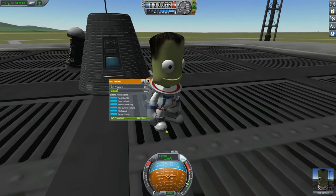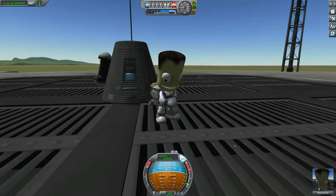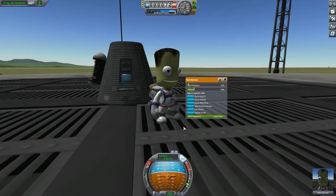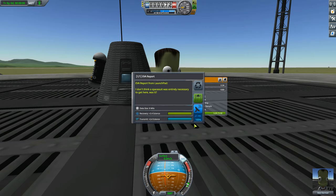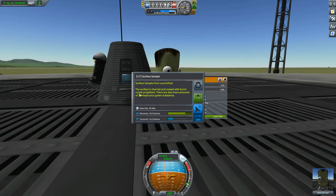We're going to let Bob go and walk away. If you're inside, you might notice he's in a full space suit. If you don't like that, you can remove his helmet and also remove the neck ring so he looks a bit more appropriate for being not that far from where he started. If we open Bob's menu, he can actually do two science activities: an EVA report and a surface sample. The EVA report gives us a message - 'I don't think a space suit was entirely necessary to get here, was it?' - and we get 2.4 science from the launch pad.